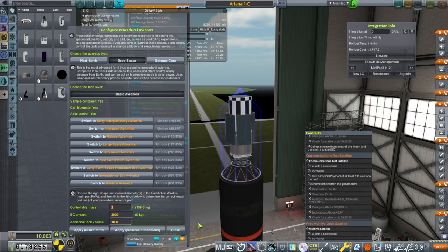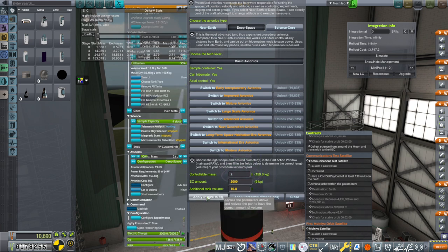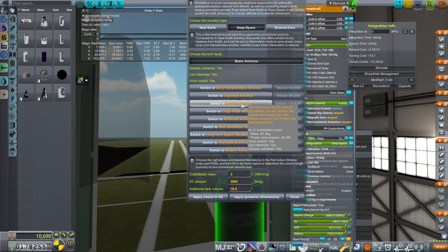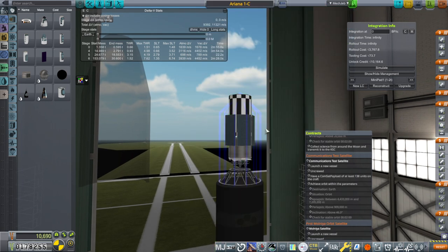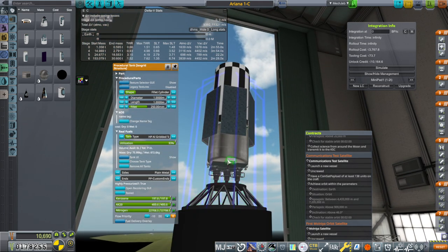I've made this tank bigger and increased the avionics. I tried to get 1.5 tons here but it wouldn't let me — it always went to one or two with no decimal places available in this instance. I want zero extra tank volume there, but it gave me extra tank volume anyway. We've got RCS in the tank already, and I've increased the size of this tank to get more delta-v, giving us 1,678 m/s there.